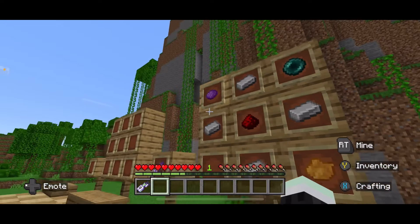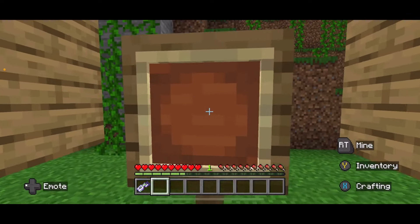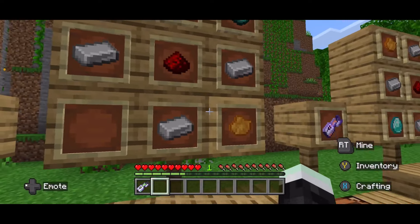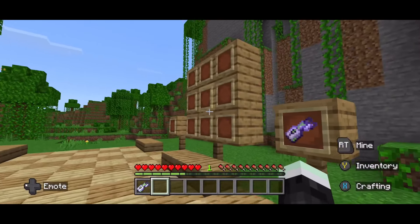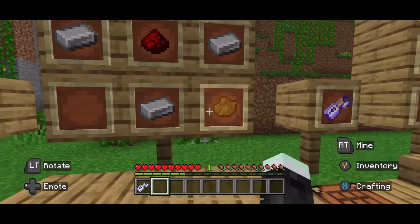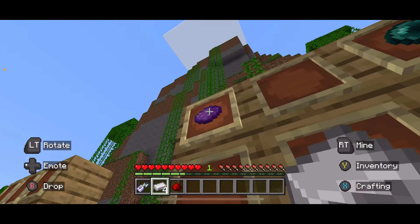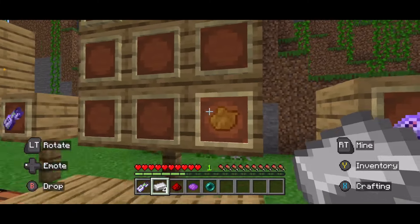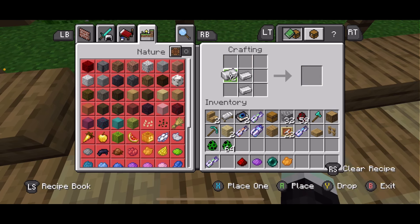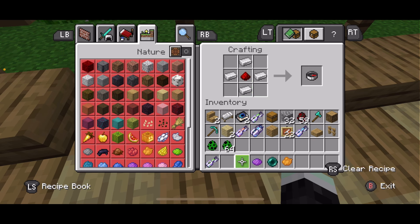Now this next one is actually the same thing as the Red and Green Portal Blaster, but it's called the Purple and Orange Portal Blaster. The ingredient list is basically the same thing, just with different colored dyes — purple dye and orange dye instead. Let's go grab the materials and I'll show you that you can craft these using the crafting table.